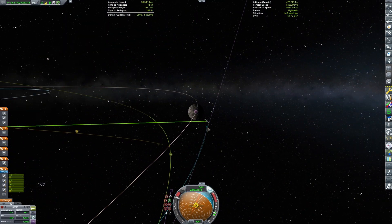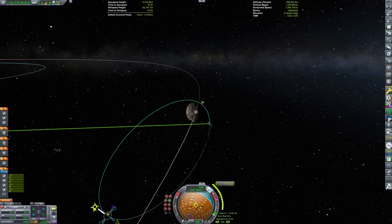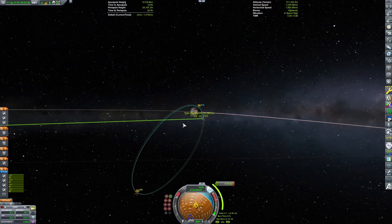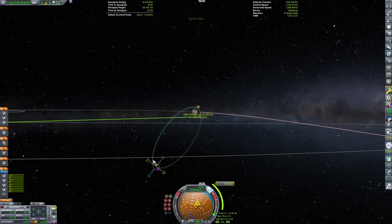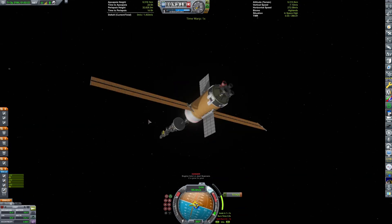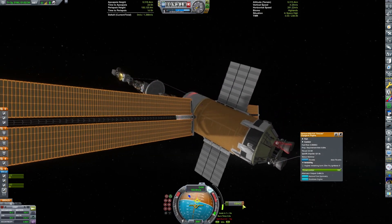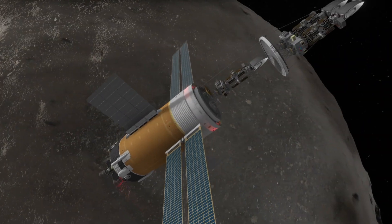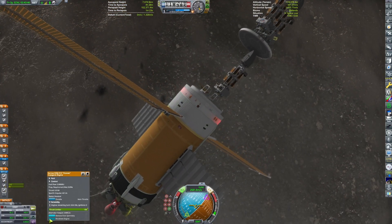We do end up in an orbit of Tylo, though with a periapsis within the surface — meaning if a solar flare were to occur right now, we would lose the craft. However, we are able to avoid that. I plot a maneuver to raise our periapsis, which we execute, though we lose one more engine, leaving us with just two — which is really just one engine effectively, since if one fails we can't use the other asymmetrically. That's exactly what happens, and so the spacecraft is stranded in an elliptical orbit of Tylo, unable to further adjust its orbit.